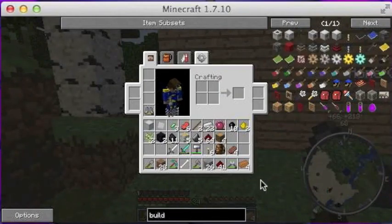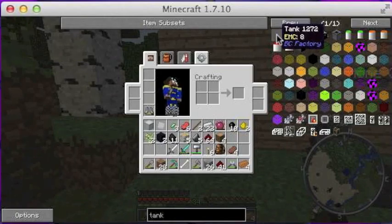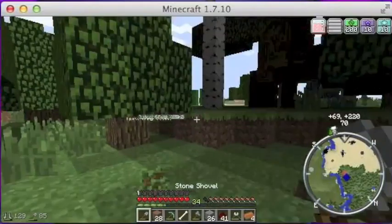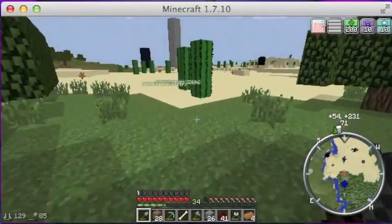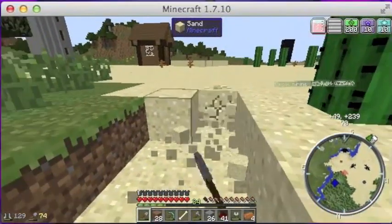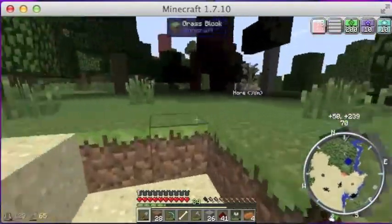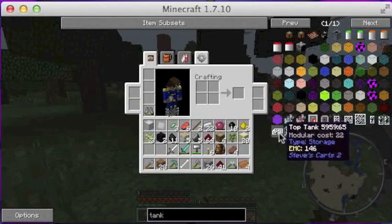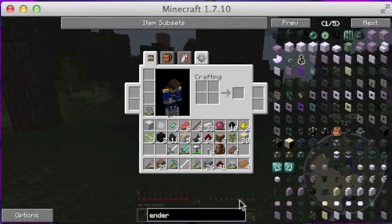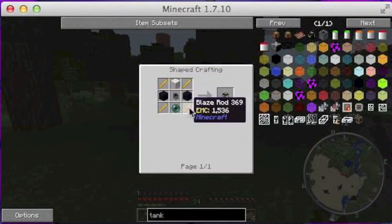I'd also like to make a BuildCraft tank — actually just a tank — so we might need to get some sand. Let's search for it... there it is, the ender tank. We just need glass. I'll go grab some sand with my shovel and we should be good to make quite a few things. Before we go to the Nether, I'm going to make a more efficient diamond pickaxe. Let's find out how we make this ender tank — we need blaze rods.